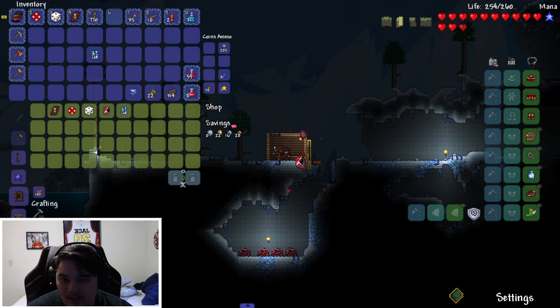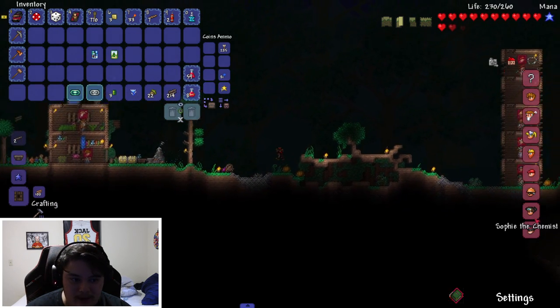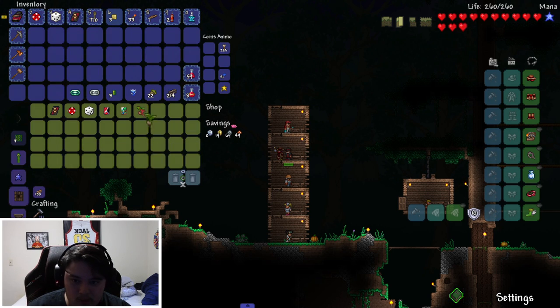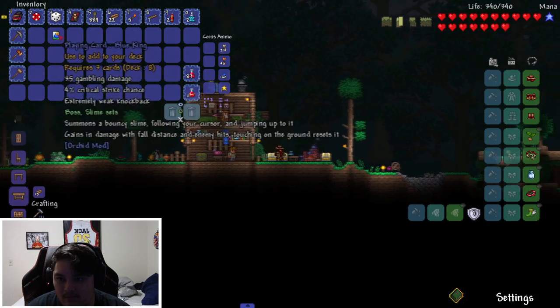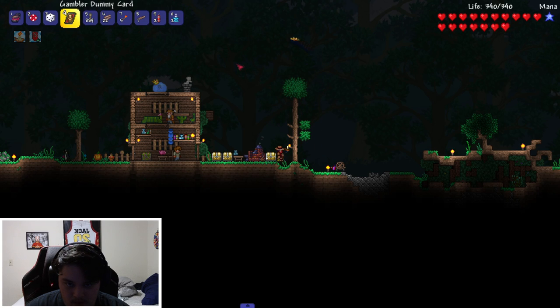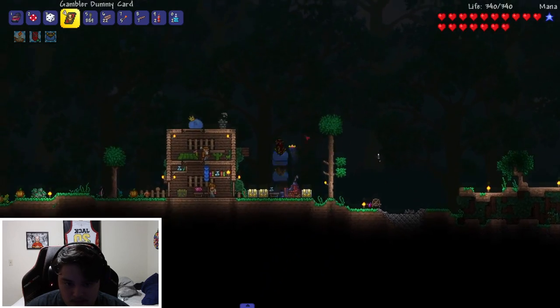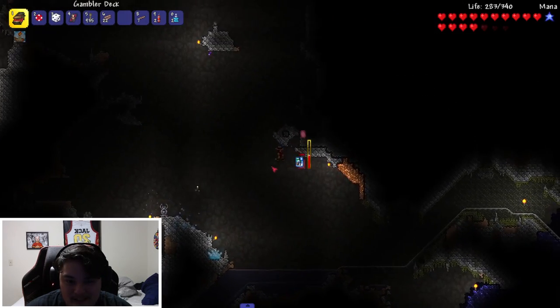Got the snow card and desert card as drops — thank you very much! Back to the NPC shop: he sells a Lucky Sprout that increases the frequency at which buying cards spawn seeds. Two gold — I can afford that. New card: Playing Card Blue King — summons a bouncy slime following your cursor, gains damage with fall distance, and resets on touch. Kind of like the slime mount mechanic.